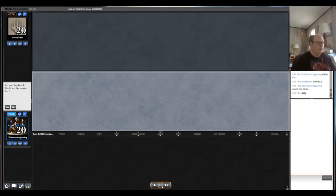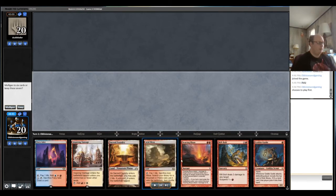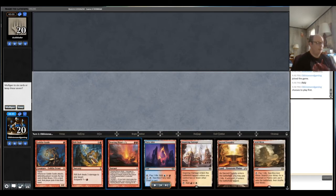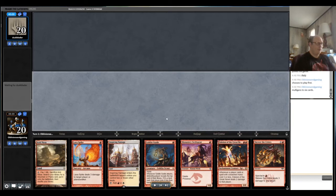Looking at match two — we're on the play this time. The opening hand is an interesting one: four lands, which is not ideal, but Goblin Guide and a Searing Blaze in this particular matchup is very interesting. On the play, that's a borderline keep — certainly could see keeping it, certainly could see mulliganing. Looks like we do mulligan. The new hand is still decent with fewer lands and plenty of creatures to pressure the opponent. Probably putting back Lava Spike since it doesn't answer creatures.